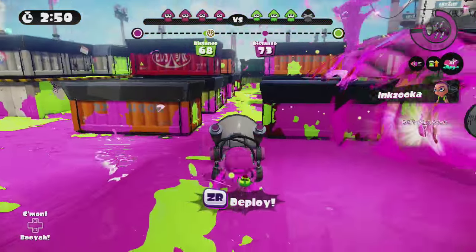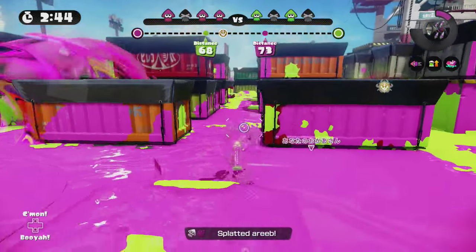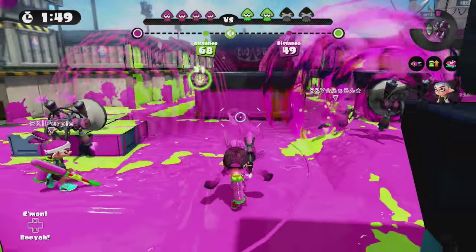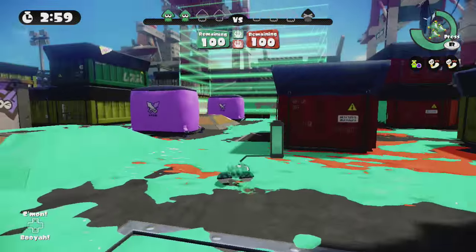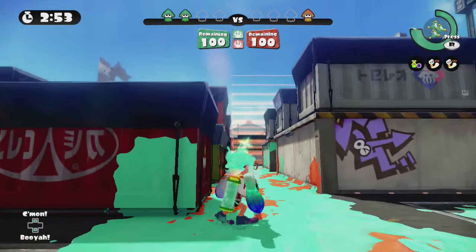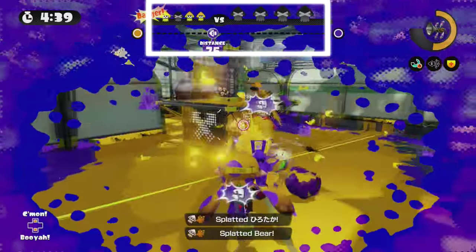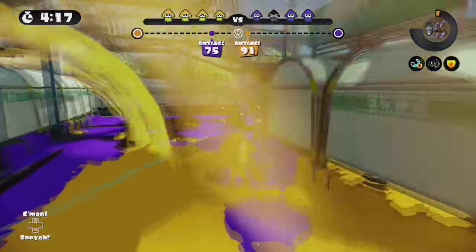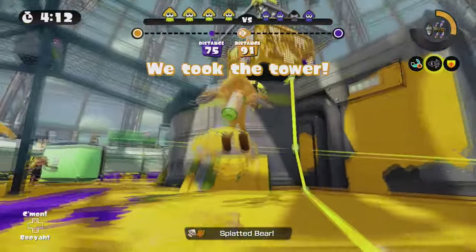Always call out if you have a special — for example, 'Inkstrike ready' — and hold it for your team, since it allows an opportunity to coordinate with team members. On Port Mackerel, for example, you can trap enemies in the narrow lanes by coordinating two effective Killer Whales, or coordinating a Kraken to push the Rainmaker. Teammates should also call out opponent specials, indicated by their fancy hairdo, and let your team know what kind of special to expect. Always pay attention to the squid counter up top — don't be afraid to call out whether it's a 2-2 or 3-1 situation, with the first number representing your team and the second number being the opposing team.